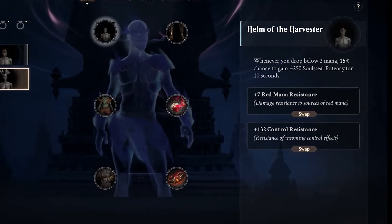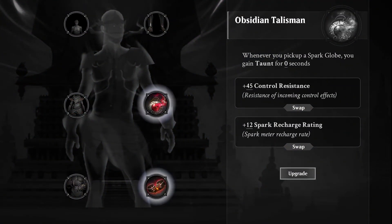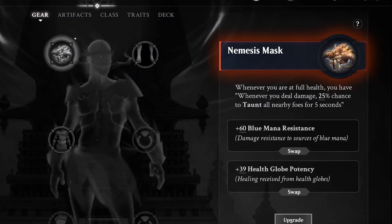There are six equipment slots: helmet, chest armor, gloves, boots and two accessories — and four rarities: common, uncommon, rare and mythic rare.